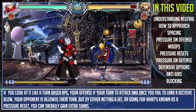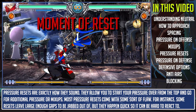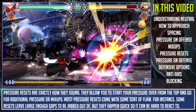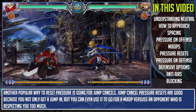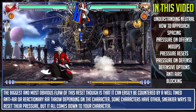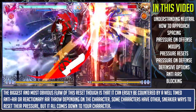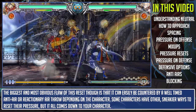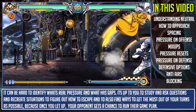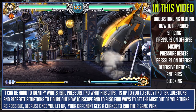Basic offense in BlazBlue revolves around using your gatlings, dashes, and advantageous buttons to keep your opponent locked down, giving you ample time to go for a mix-up in the form of a grab, overhead, or frame trap. Think of it like a turn-based RPG — your offense is your turn to attack, and once you fail to land a decisive blow, your opponent gets their turn. But by netting a hit or going for what's known as a pressure reset, you can gain extra turns. Pressure resets allow you to start your pressure over from the top, though most come with flaws — for instance, some leave gaps large enough to be jabbed out of.